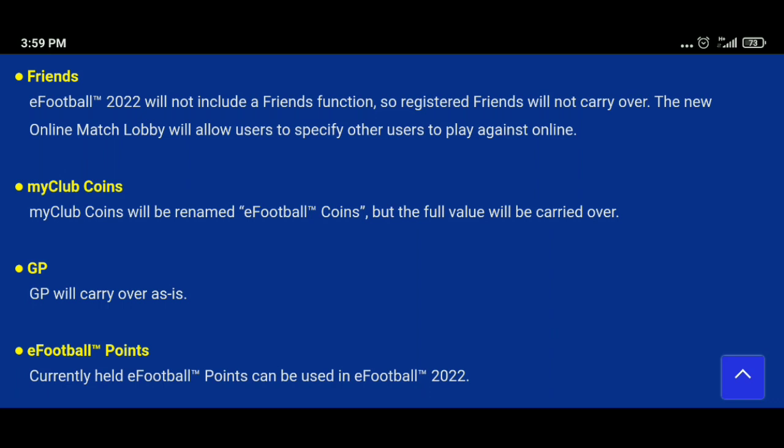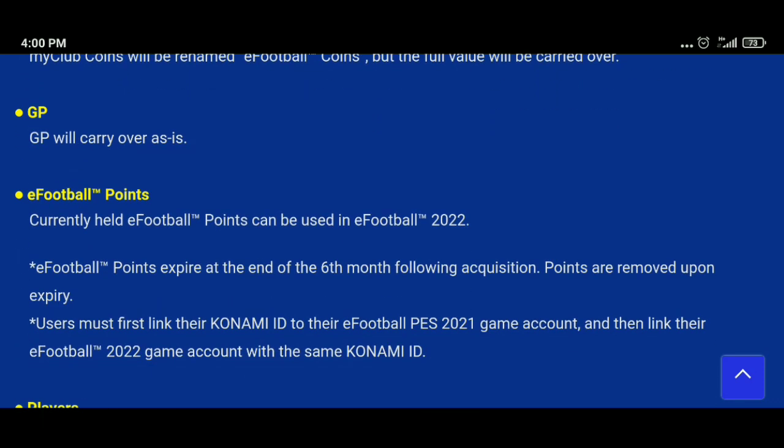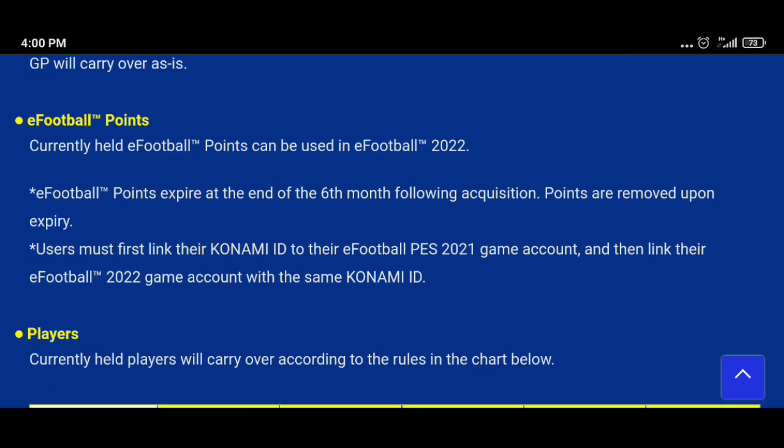Regarding club coins: collect everything from your inbox first. All your club coins will be renamed as eFootball Coins, but no need to worry — all your coins will be transferred from PES 2021 to eFootball 2022. The name simply changes from My Club Coins to eFootball Coins. Your GP will also be transferred to the new game, and your eFootball Points will be transferred as well — but if they have an expiry date, they will expire as mentioned.